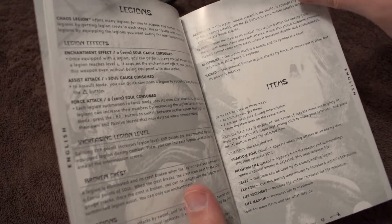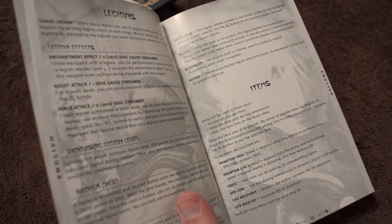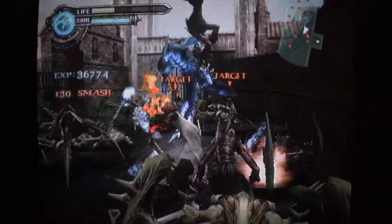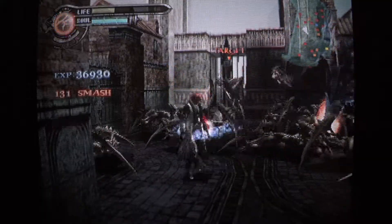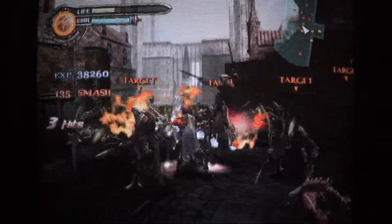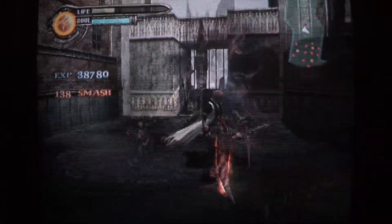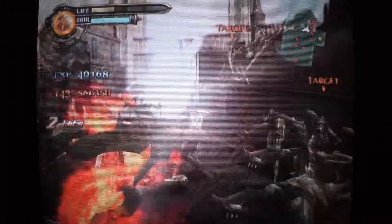Legions. Again, the legions are like these summons that you acquire throughout the game. You can power them up, make them stronger, and then you can summon them whenever you want and they can assist you. This game reminds me a lot of Castlevania: Curse of Darkness, which had a very similar gameplay mechanic where you can summon monsters to help you and make them stronger as well. So I wouldn't be surprised if that game took some inspiration from this game.